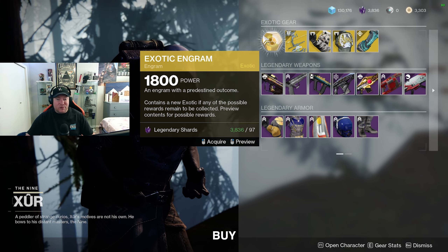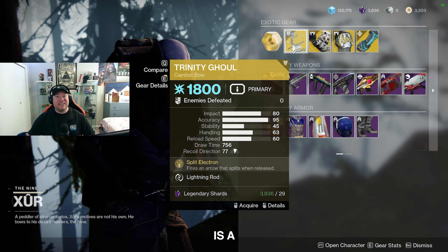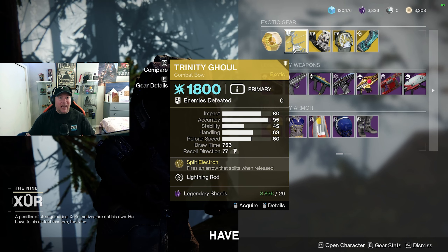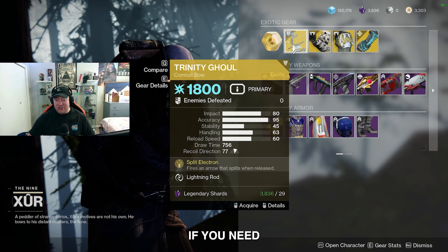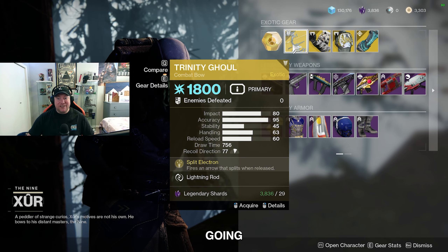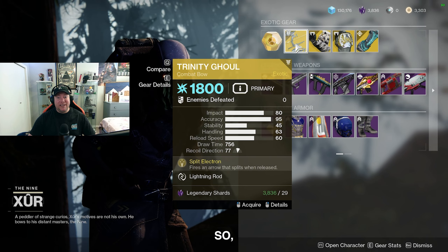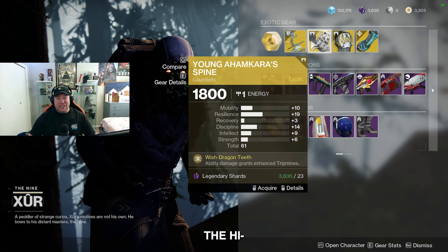Once you are here, load on into Xur. As always, Xur has his exotic engram for sale that you guys can buy for 97 legendary shards. This week is a big one — if you guys don't have this, 100% pick this up. If you need to grind for some more shards, which are unfortunately going away, definitely be picking this up.